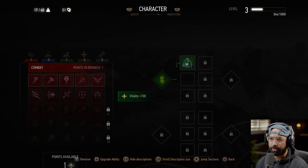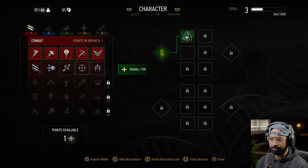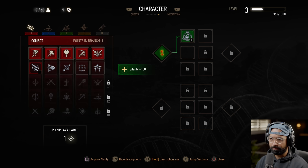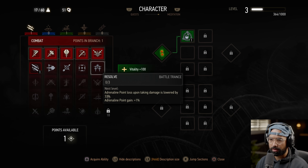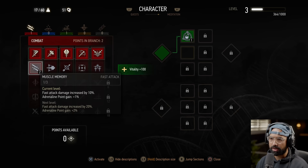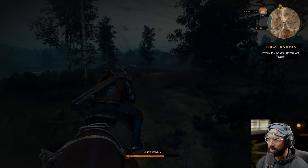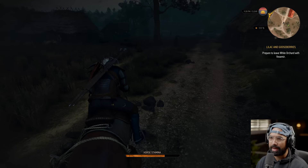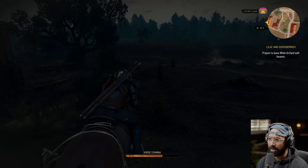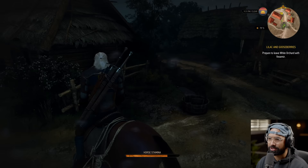Going to the character screen to upgrade as promised. Looking at the skill options — time is slowed by an additional 50% while aiming the crossbow, and strong attack damage. I'll upgrade strong attack one more time. I'm still trying to figure out how to tackle this game. I've heard that if you reach a certain area and you're under-leveled, it's going to be a pain.